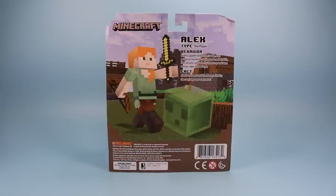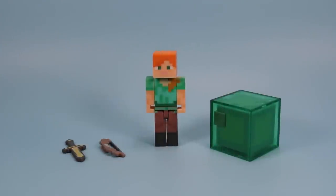On the back of this faded package we get a cool image of Alex the player, a little behavior blurb, and a fun fact that she is 1.7 meters tall and very athletic — she can jump over one meter. Out of the package, we have Lisa here, and it's pretty exciting to get a girl character from the Minecraft series.